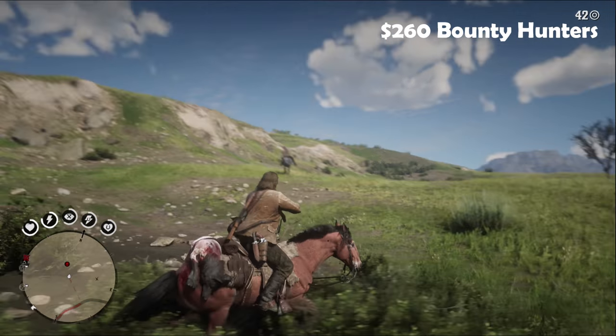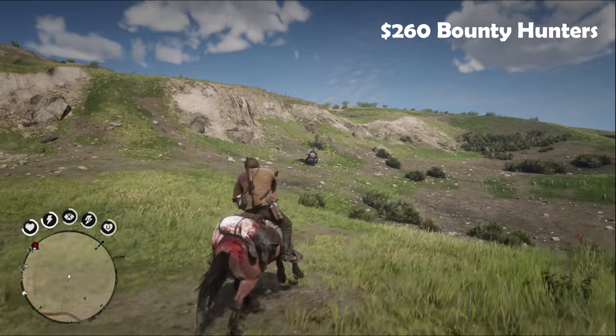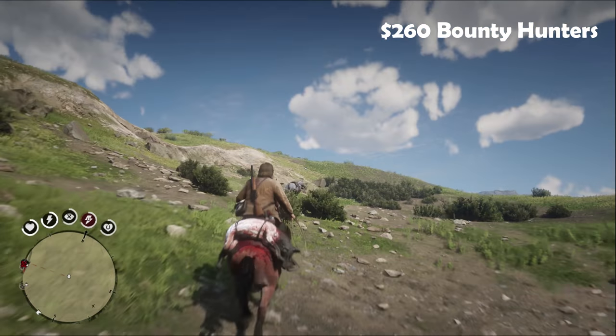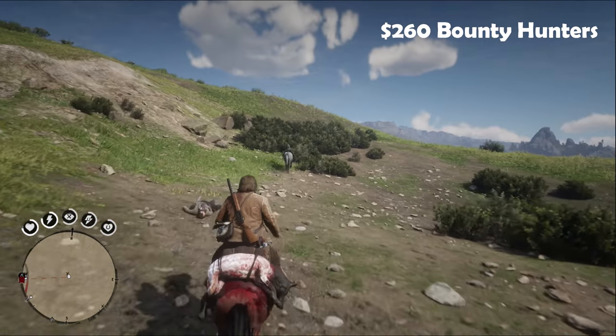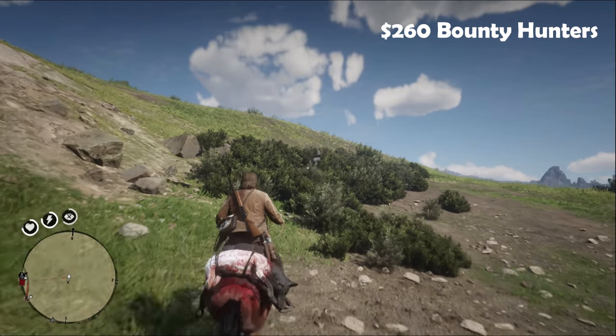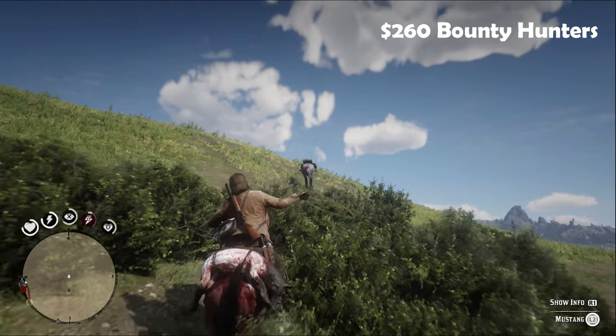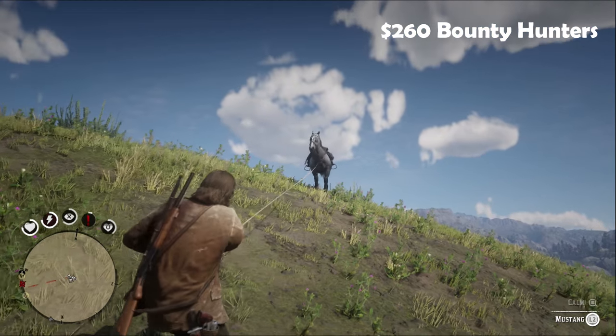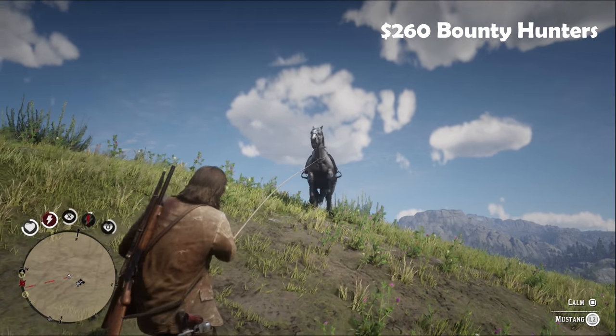Another alternative is to steal one from a bounty hunter if your bounty is high enough. Remember to single the rider out and kill them last. Just a side note: I only found Grullo Duns as bounty horses. If you're looking for the wild bay, I can't say whether or not they'll spawn as bounty horses — if you do find one, let me know in the comments below.